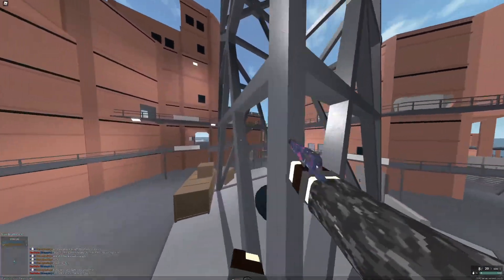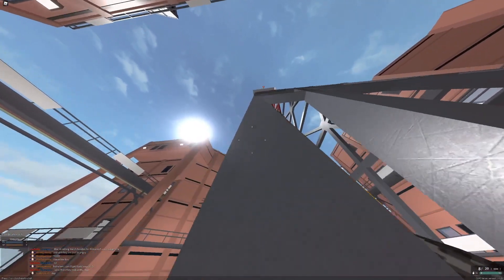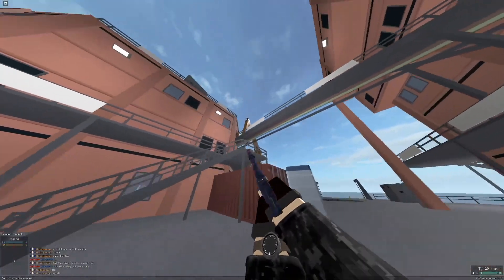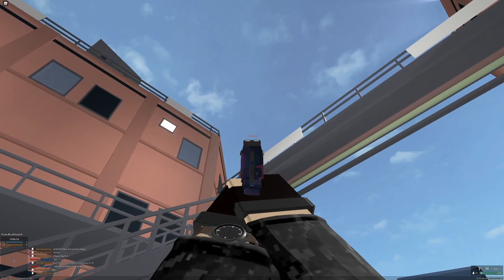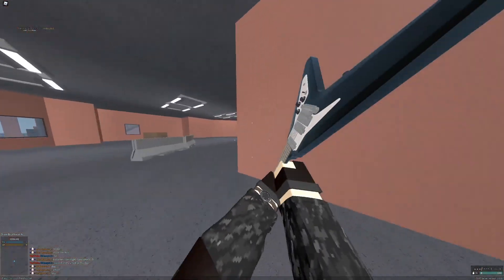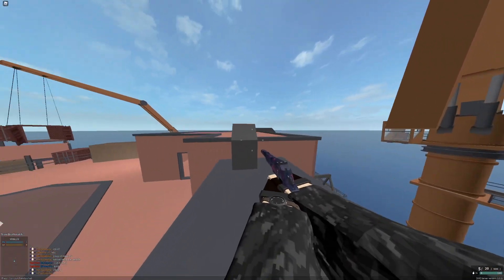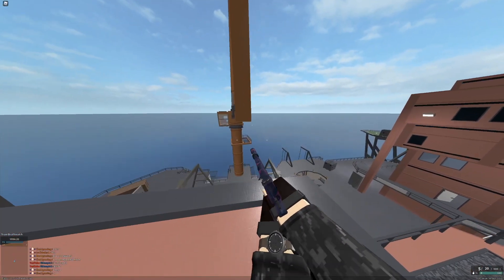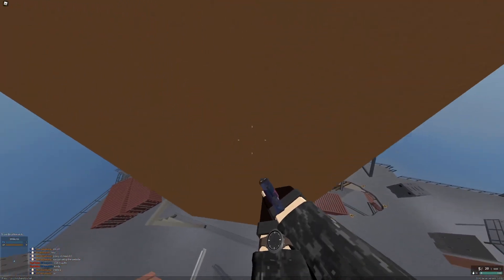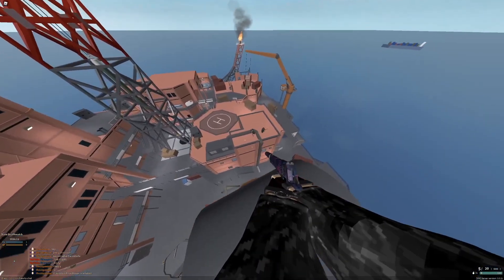For Rig, a lot of you probably know you can climb up here by walking along the sides — they might have patched it, but that's not the highest spot in the map anyway. You can actually get even higher. The way you do that is by coming into this building, walking up all the stairs, and then super jumping onto this — this is the hardest part and may require some practice. Then you just crawl all the way up. That's the highest spot you can get in Rig.